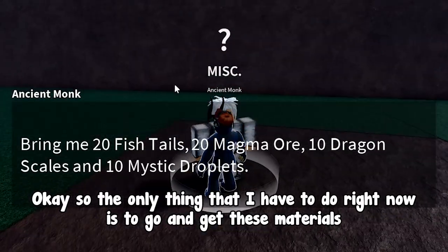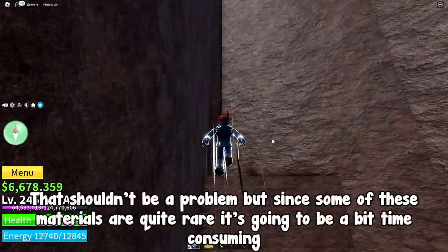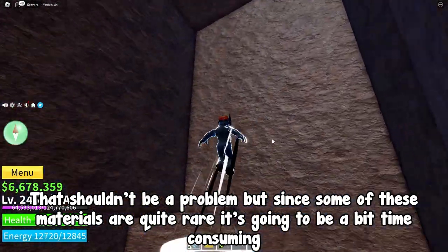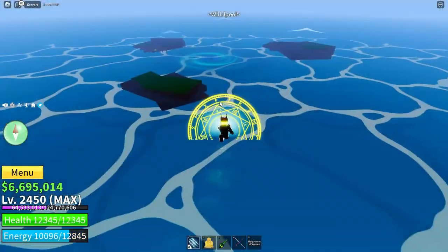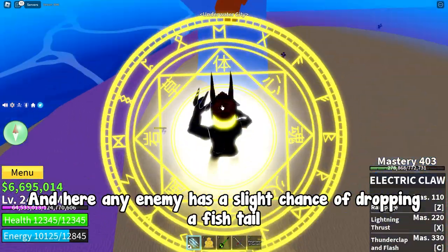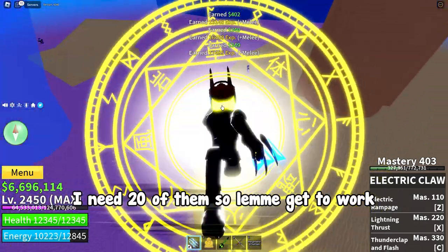Now I just need to go and get these materials. Some of them are quite rare so it's going to be a bit time-consuming, but we'll get it. For the fish tails, I had to go all the way back to the first sea and enter the underwater city — any enemy there has a slight chance of dropping a fish tail, and I need 20 of them.